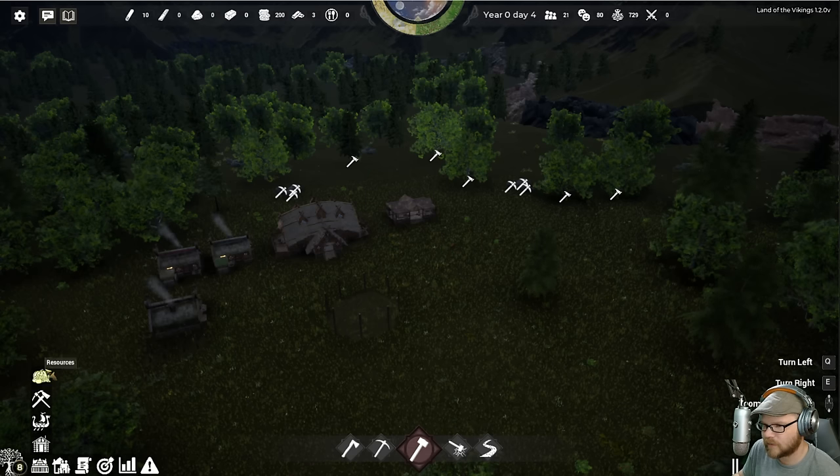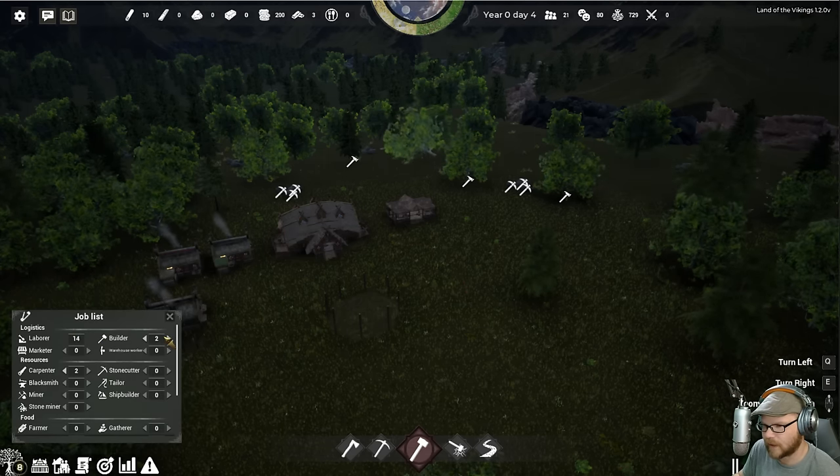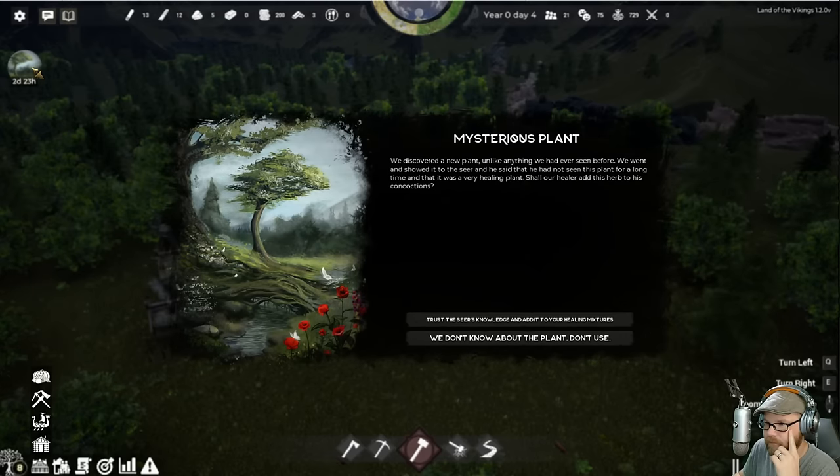It's very Banished-like. So there's our job list. We need a builder, so we'll hire a couple of builders. We'll need a marketer as soon as the market gets opened up. There is... we discovered a new plant unlike anything we've ever seen before. We went and showed it to the seer and he said he had not seen this plant for a long time — it was a very healing plant.